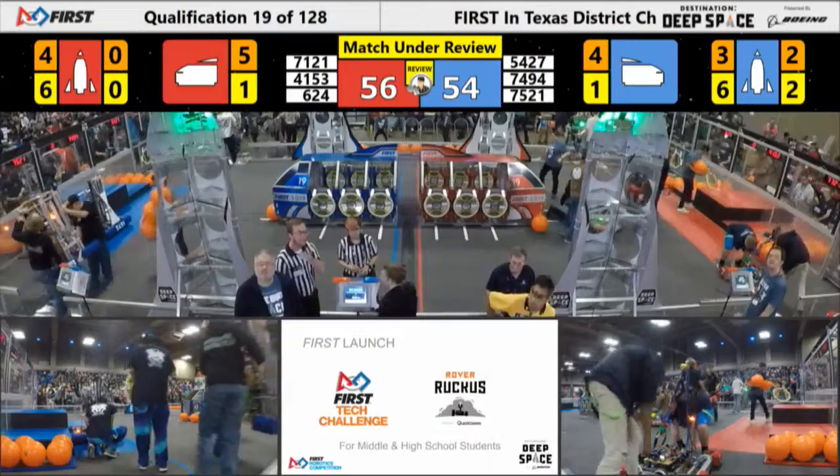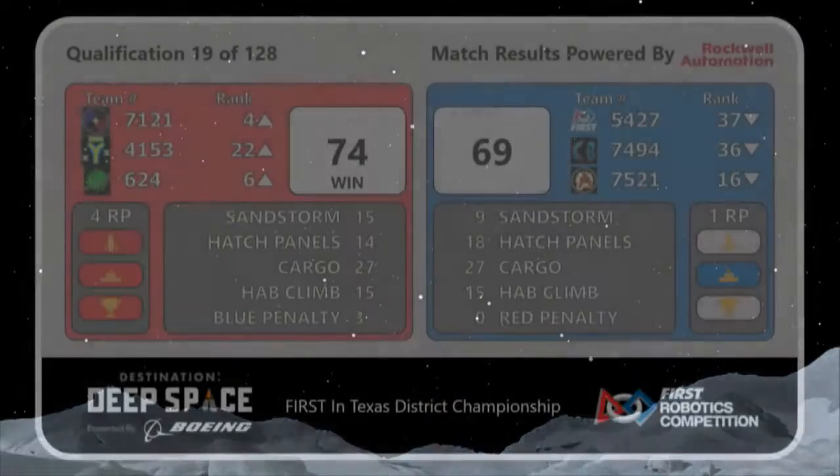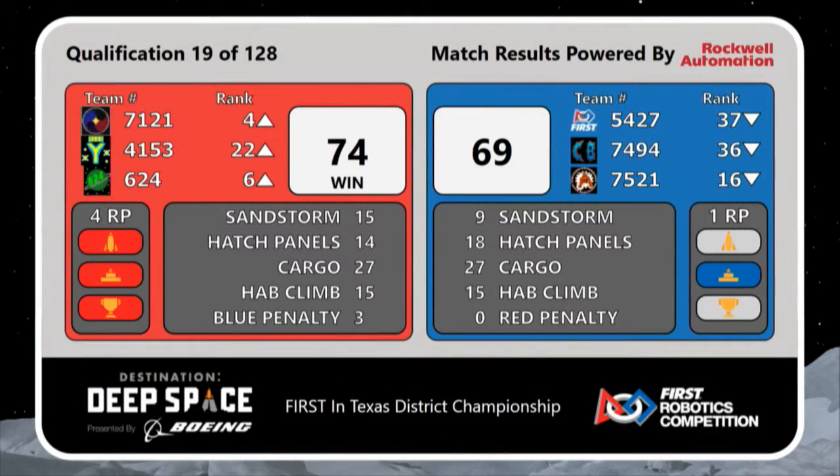And the final score for this close match — it is the Red Alliance. Red Alliance: 6-2-4 advance to sixth, 71-21 advance to fourth, 41-53 the 22nd — four big ranking points. Blue does not go away empty-handed, one ranking point for their half climb as well.